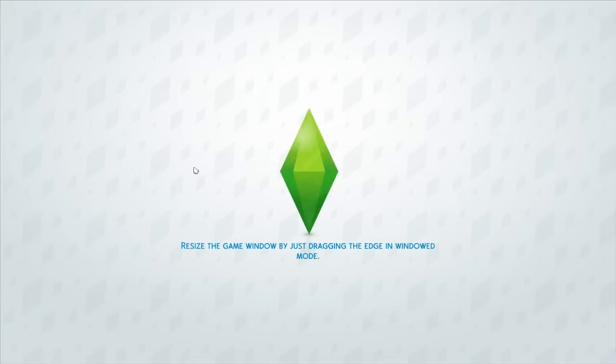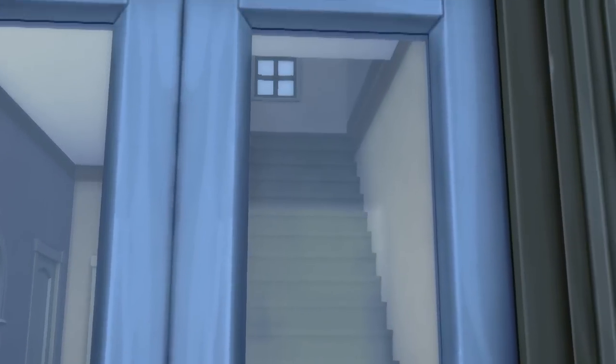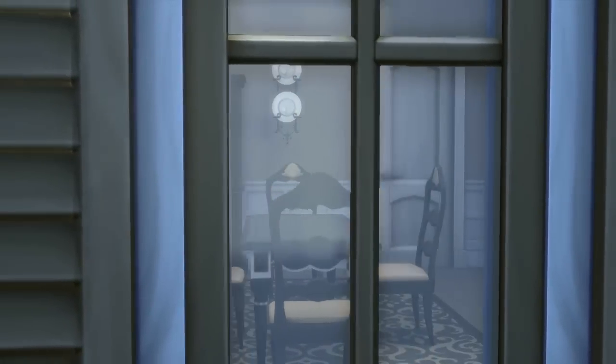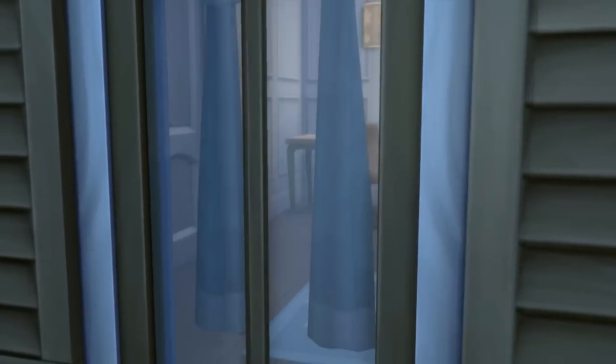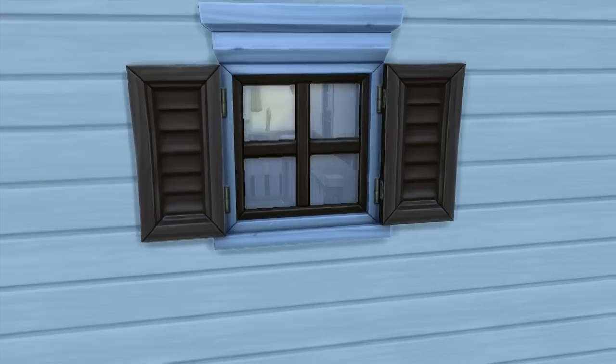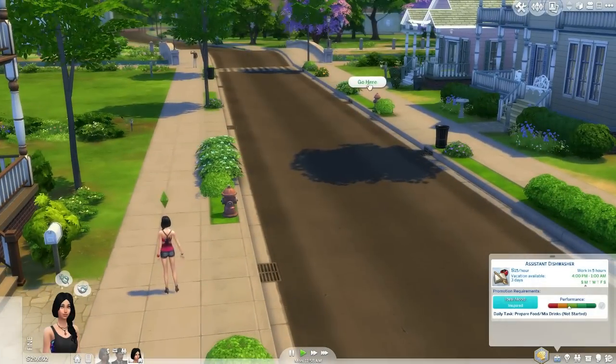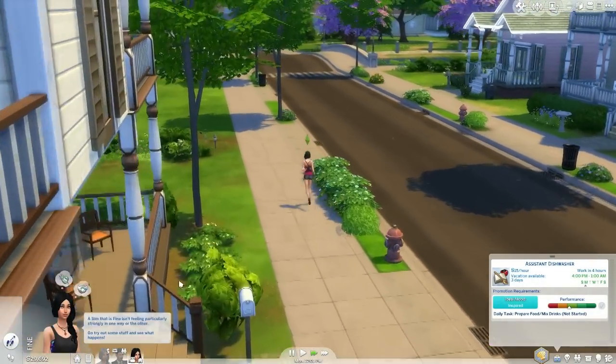I honestly don't know why we have loading screens between lots in the same neighbourhood. What makes it even stranger is that if you look at the houses within that neighbourhood, all the textures are full resolution and the furniture on the inside is loaded, textures and all. So what the bloody hell are they loading? Whatever the reason, it's still not good enough.